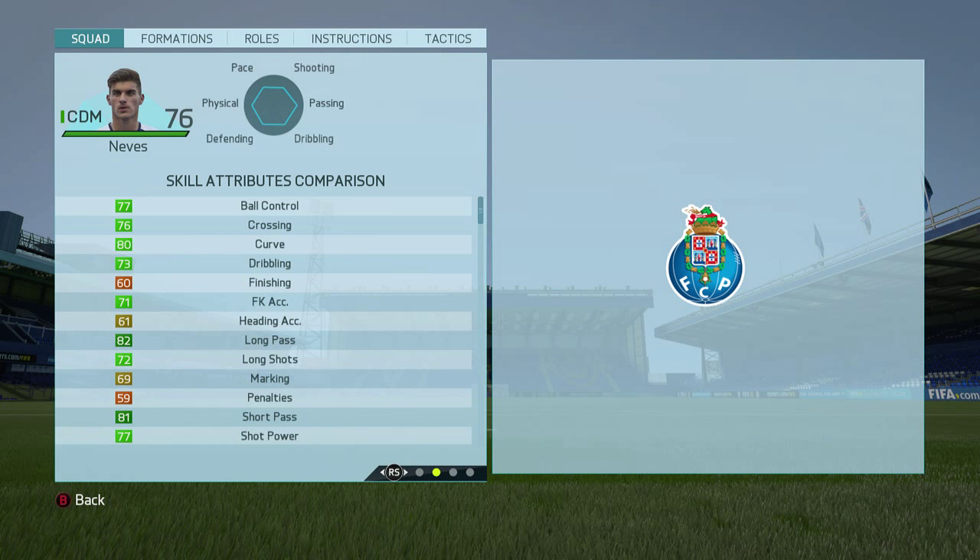Looking at his technical stats, this guy really isn't bad at anything. Some standout stats: short passing 81, long passing 82, 80 curve, 75 stand tackle, 77 shot power - and he's got no speciality sadly, but he does have the long pass trait which is always good. His potential is 88, which is really high.